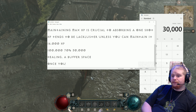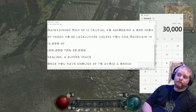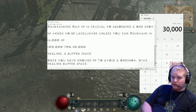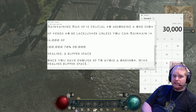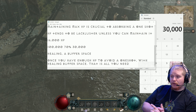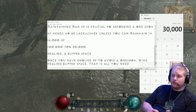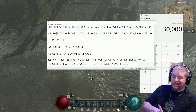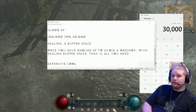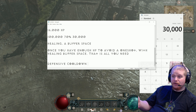Once you have enough HP to avoid a one-shot with healing buffer space, that's it — that is literally all you need. Now in Diablo 4 specifically, we don't know how much damage a monster can potentially hit us for, and this is a big issue. We also have a lot of other things going on. Our buffs are not constant. In MMOs, you may be familiar with the term defensive cooldown, which is the same in Diablo 4. A defensive cooldown is something that can potentially save your life versus an attack that would otherwise kill you.